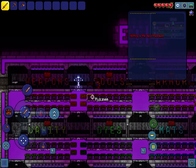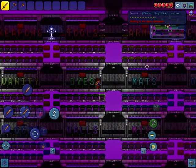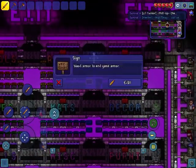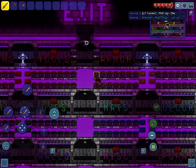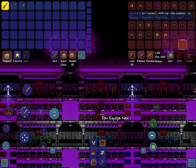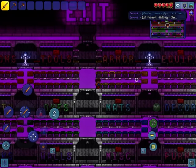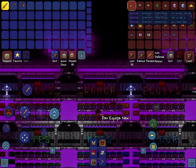Pick any weapon, pickaxe, or tool in pre-hard mode. For accessories and equips, I'll show you what I'm talking about — don't go further than the molten armor, however you can go as low as wooden armor.